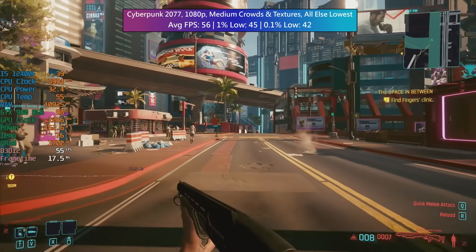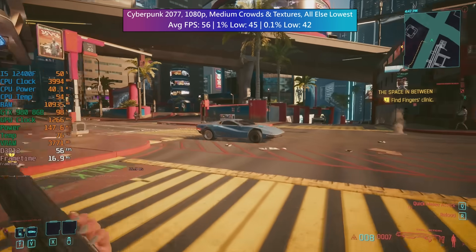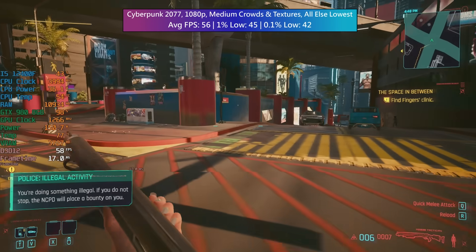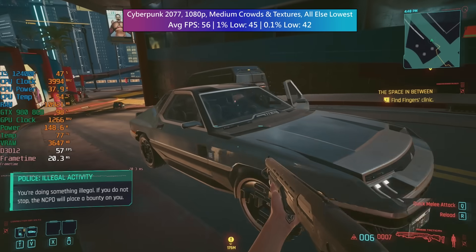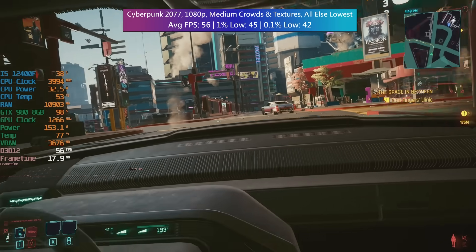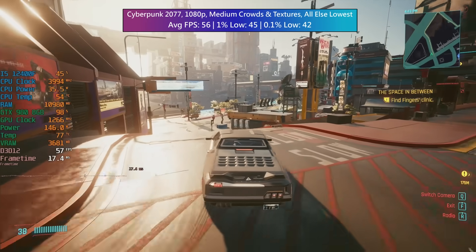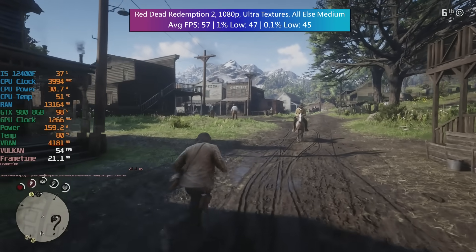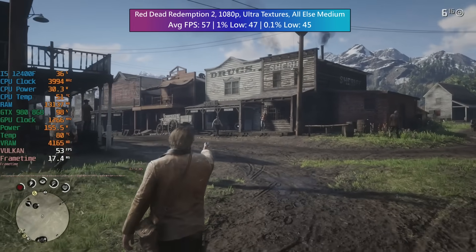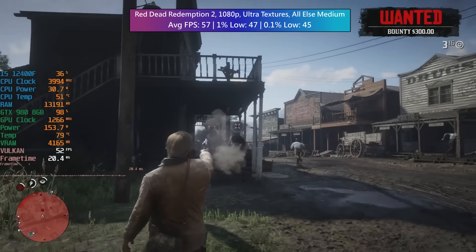Starting off with our first game, Cyberpunk 2077, with medium crowds and textures and everything else set to lowest. All of today's games were tested at 1080p. The 980 is still a very capable card, providing you are realistic with your expectations, and in Cyberpunk we saw 56 FPS with a 1% low of 45 and a 0.1% low of 42. Red Dead Redemption 2 with ultra textures and everything else set to medium gave us 57 FPS on average, with a 1% low of 47 and a 0.1% low of 45.